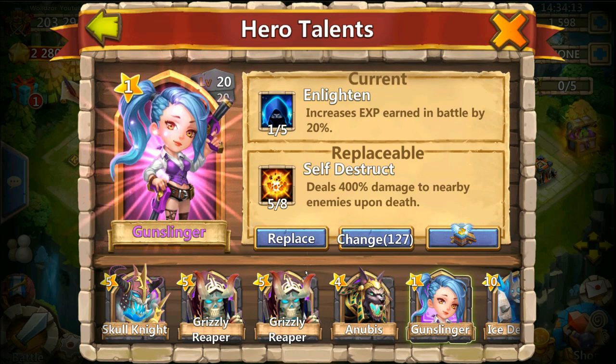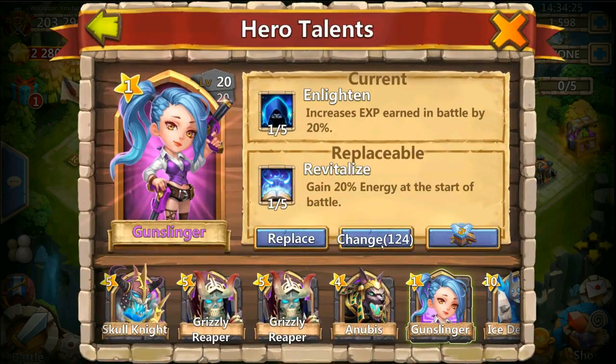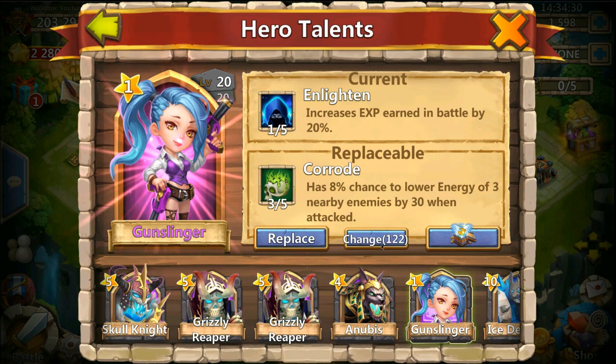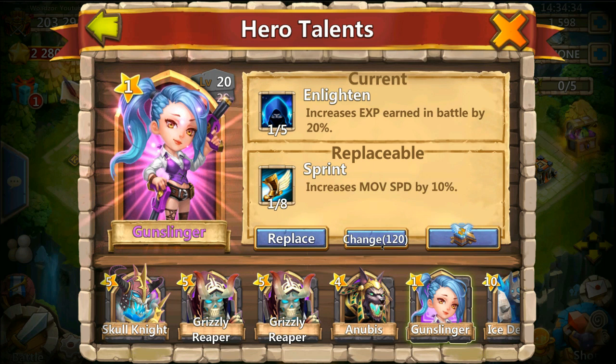So let's continue. Time to get rid of this crappy talent. A 5 of 5 Corrode — I have a Skull Knight with 5 of 5, so this won't really help much. 1 of 8 Prince. Another Corrode. 1 of 5 Revive.